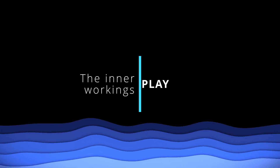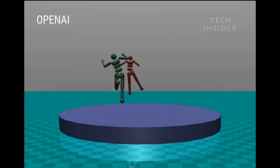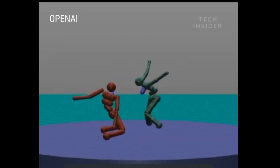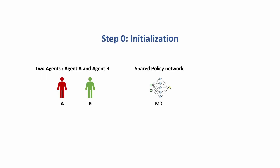With that intuition in mind, let's look at the under-the-hood details of how self-play works. Take a symmetric game like sumo wrestling: the AI and its adversary are trying to accomplish the same task with no distinction between their roles. We can train a single policy network that independently controls the behavior of both agents. Let's call this network M0 and initialize a list called 'clones' with M0 in it.